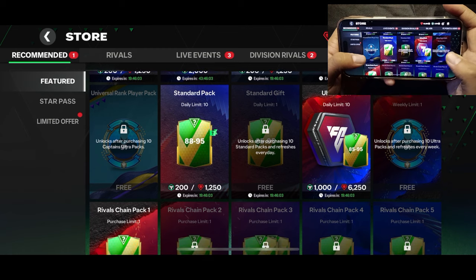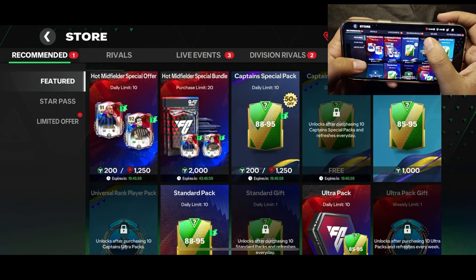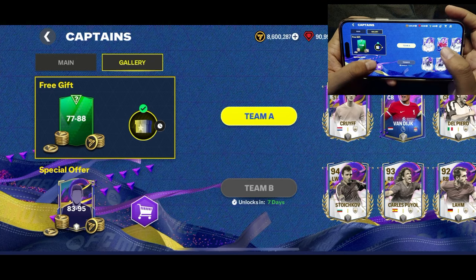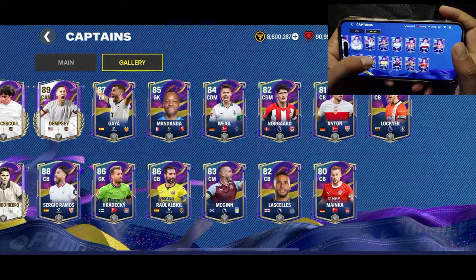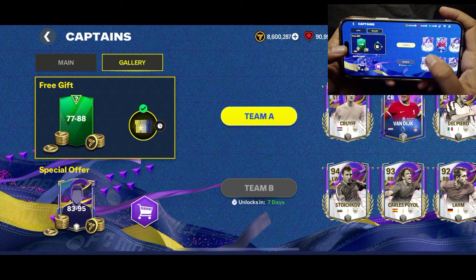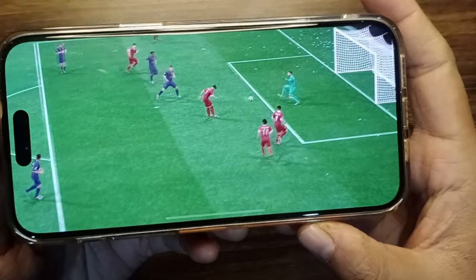As we head to the store, you'll find some packs which you can open using gems and FC points. Let me know in the comment section whether you opened any pack and what did you get from it. In the gallery chapter of the event, you'll find all the players of the captain's promo. Don't forget to claim your free pack in the gallery chapter, and this will refresh daily.